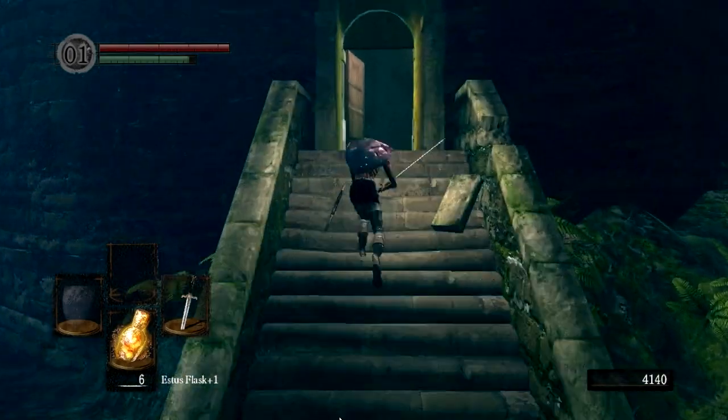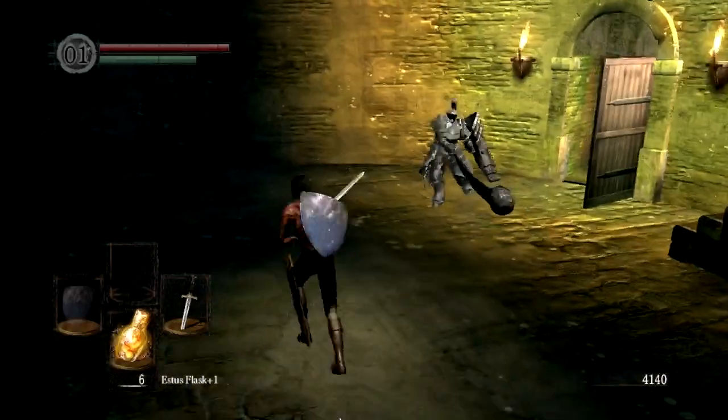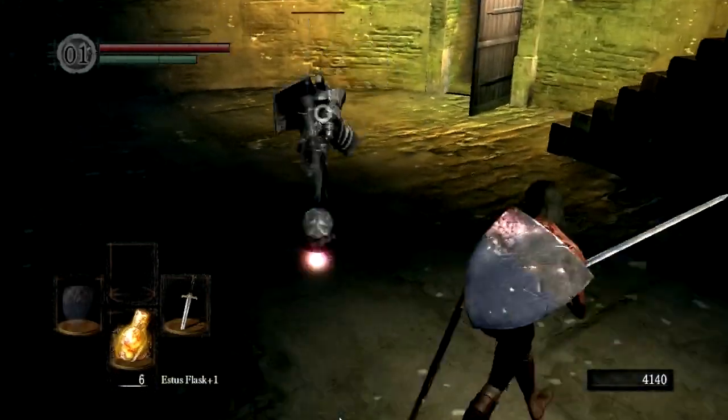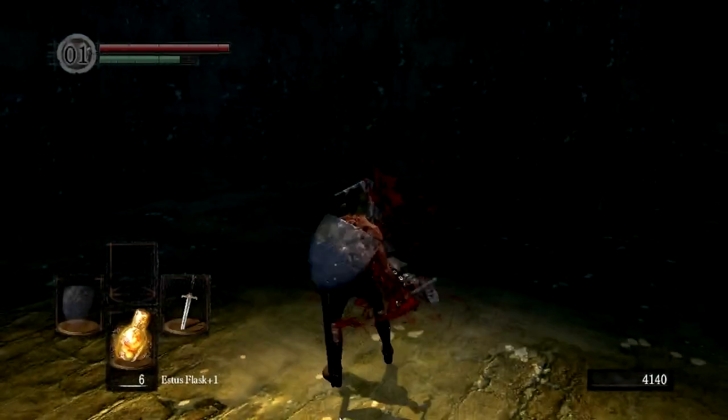First thing you want to do is run and do a jump roll in, because he does attack you as you come in, as you've seen. What you want to do with Havel is be careful, just try and stay away from his attacks.